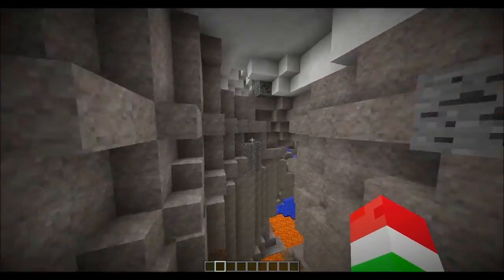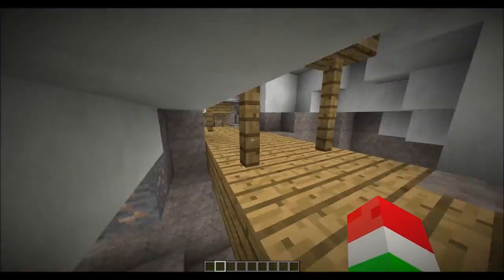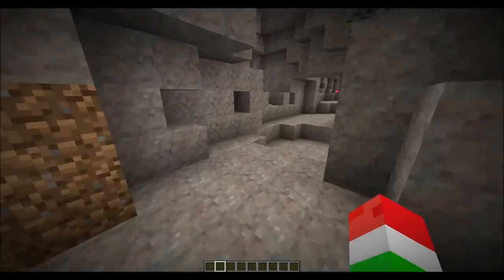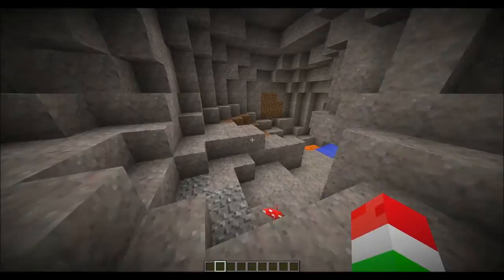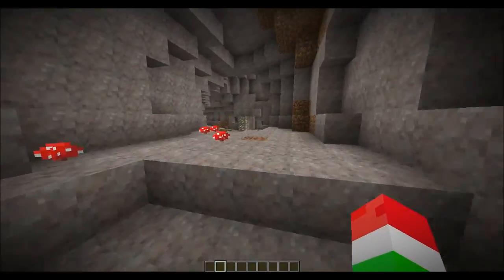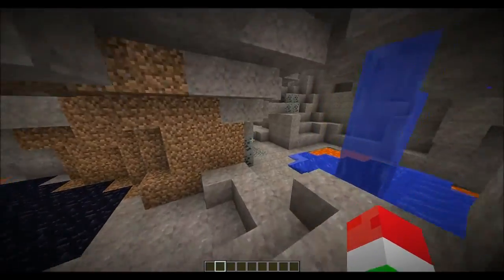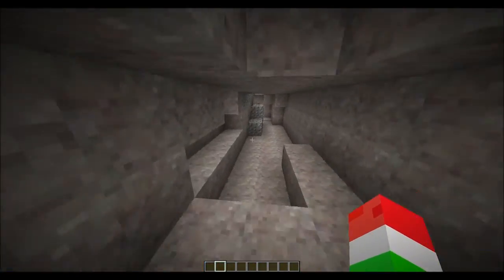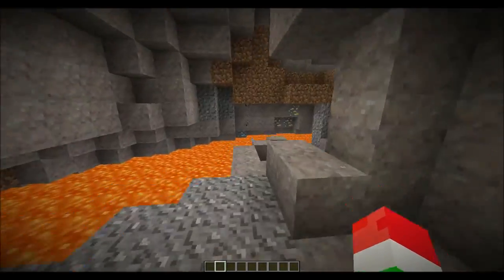This mod kind of reminds me of the Biomes of Plenty mod. If you are making a modded survival series, this is definitely one of those mods you would want to include. The Biomes of Plenty mod adds 81 new biomes above ground, while this adds underground biomes. If you were to combine these mods together you would get a really cool new Minecraft experience — above-ground biomes from Biomes of Plenty and underground biomes from this mod. That would be pretty sweet.